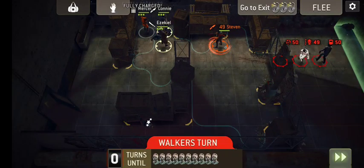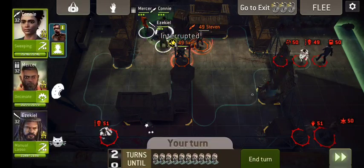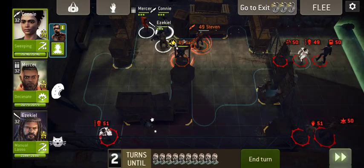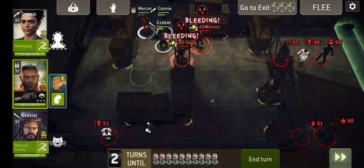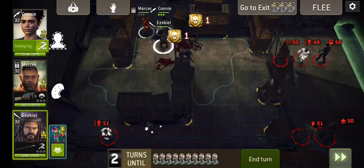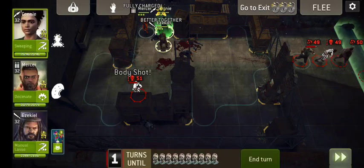I want him to stop the scout for sure — he stopped the bruiser instead, which is fine. I think this is the warrior; I'm not 100% sure, but I think it's him. The Connie boost makes my guys do insane damage, which is pretty cool.